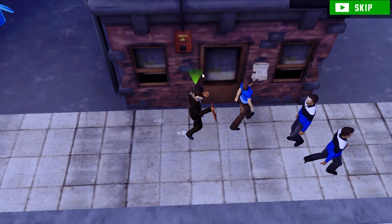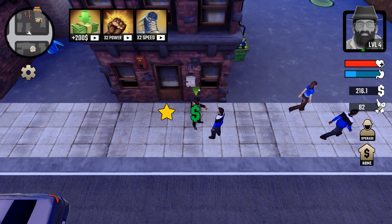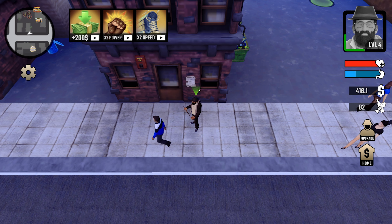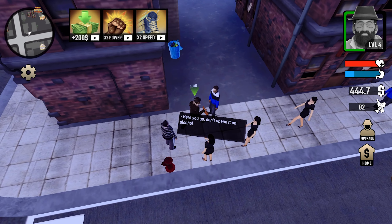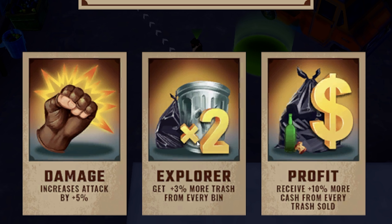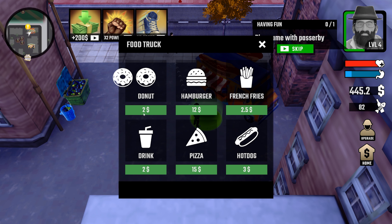Quest complete — we got 200 dollars for that, so we're up to 416 dollars. Next quest is upgrading our health, so let's go ahead and do that — upgrade health. We got 50 bucks for that. We're actually a little hungry so let's go ahead and buy another hot dog. We got another perk we can select — let's do explorer again so we'll get three percent more trash from every bin. Let's buy another donut to replenish our hunger.